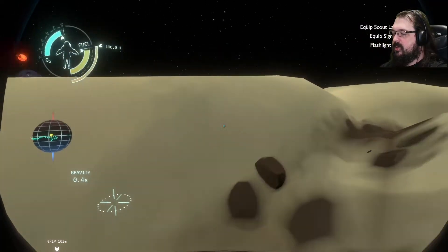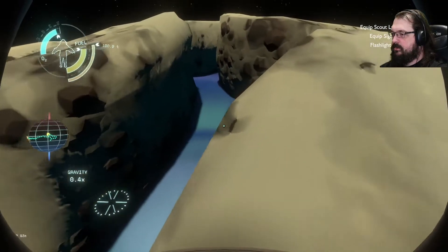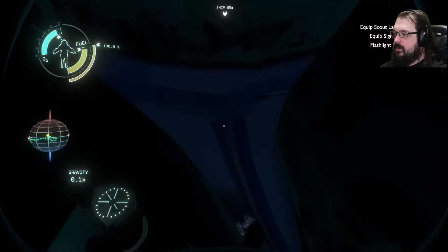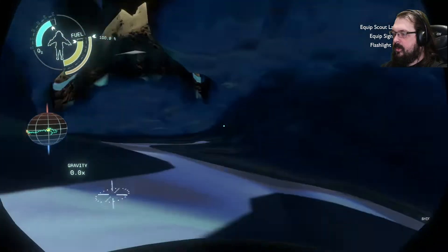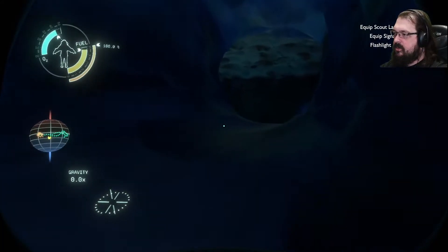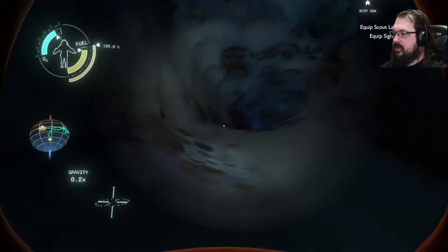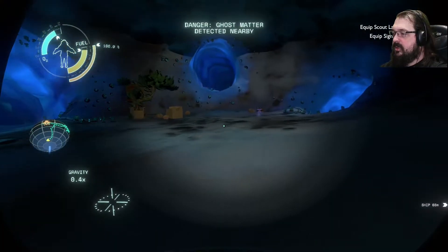How many fissures are there likely to be on a comet this small? Oh yeah, this is a good idea. And now it's gonna... we're just gonna skate to our death. And we got ghost matter. That's nice. We got lots of ghost matter.